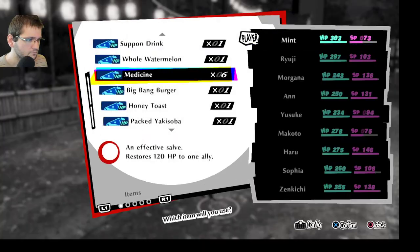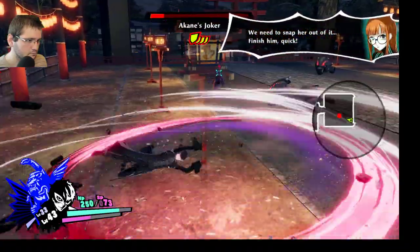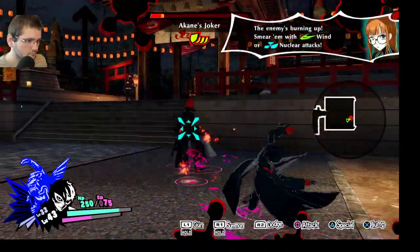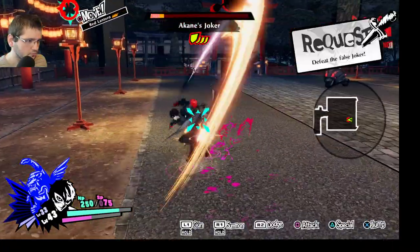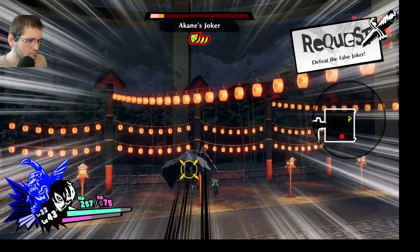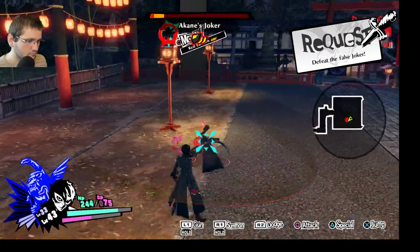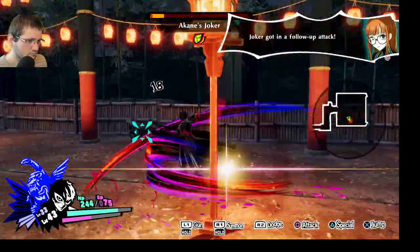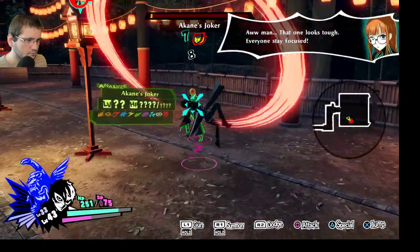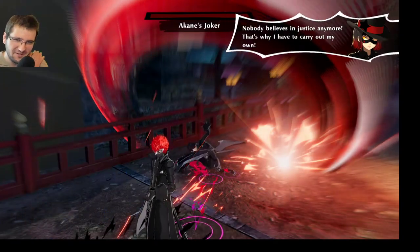The fight continues. 'High Phantom Thieves can't move! We need to snap her out of it! Finish him quick! Burn it up! Fear him with a nuclear attack!' The boss goes down fast. 'That's super fast! Look for some sort of opening! That's the ticket! Good thinking, Joker! Joker got in a follow-up attack!' Streamer notes: 'Easy is really easy — very, very easy.'